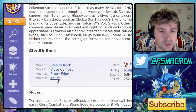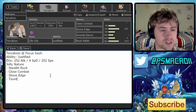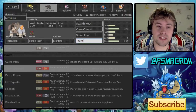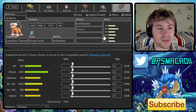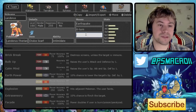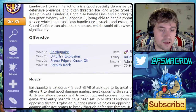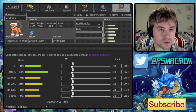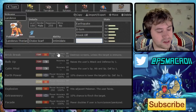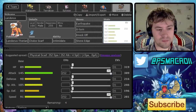Looking at Stealth Rock, Close Combat, Stone Edge, and Taunt — that might be the better way to go. Actually, we do need that Scarf Landorus-T, which gives us a good counter lead and lets us Taunt things. So we're going with Earthquake and U-Turn, and looking at Knock Off as well since we don't have a Knock Off user on this team, plus Stone Edge. We'll go Max Attack and Max Speed with a Jolly nature.